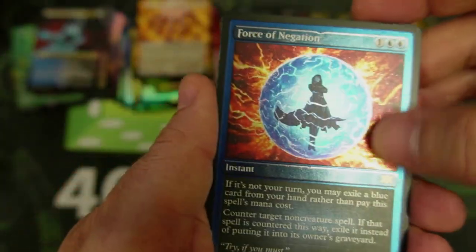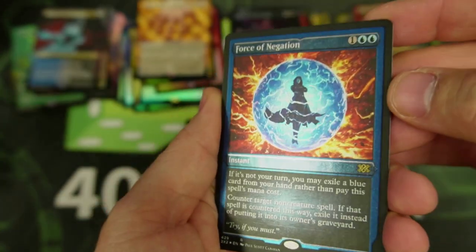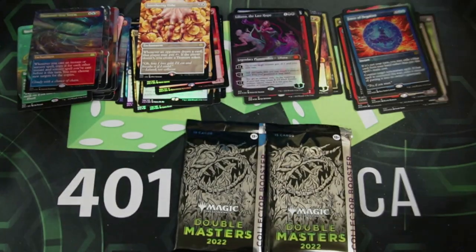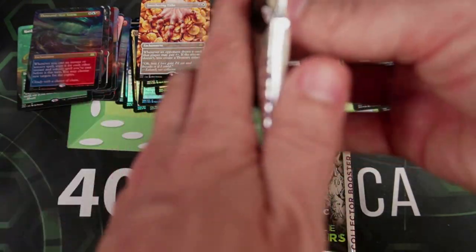This is the etched version of Force of Negation — that is crazy. And Thousand Year Storm. Wow. We are definitely not complaining with the packs we're seeing. The value definitely seems to be here, like I thought.